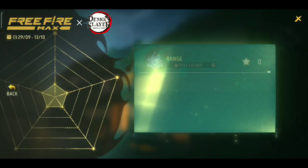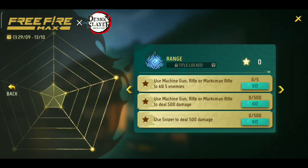Second is the range. If you complete the title of this, you can complete the missions. We have to use a mission to kill Raffael or Maskman to punch players. Then use sniper to deal 500 damage.